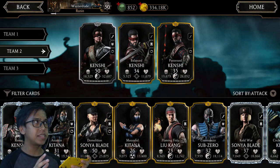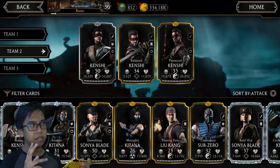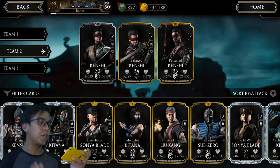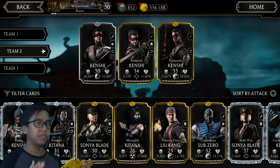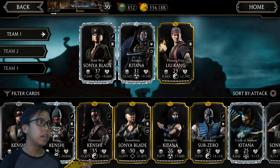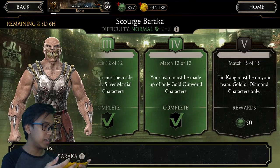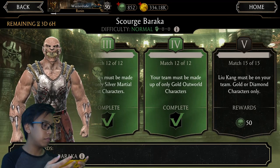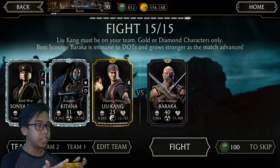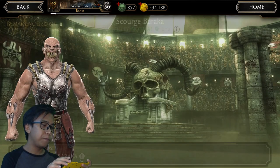Team 2 I call the Kenshi team — it's one of my best decks and I also use it in multiplayer to level up my other Kenshi cards: the Leap Balance Kenshi and the Possess Kenshi, because I really need more gold cards to progress. Team 1 is more of an interchangeable team — I use it for challenges or events. For example, the Scourge Baraka challenge requires Liu Kang on your team with gold or diamond characters only, so that's where Liu Kang fits in.